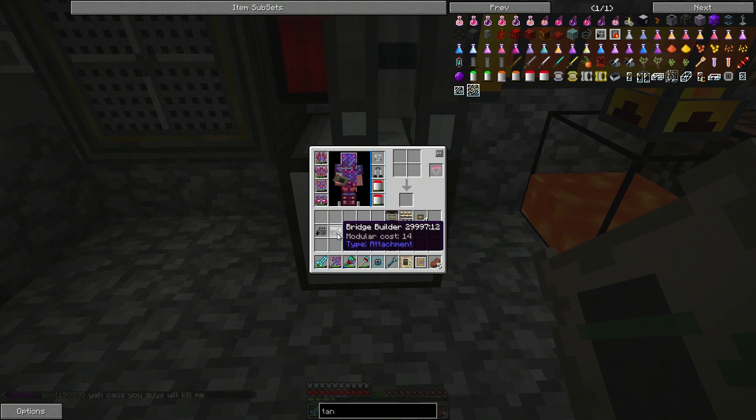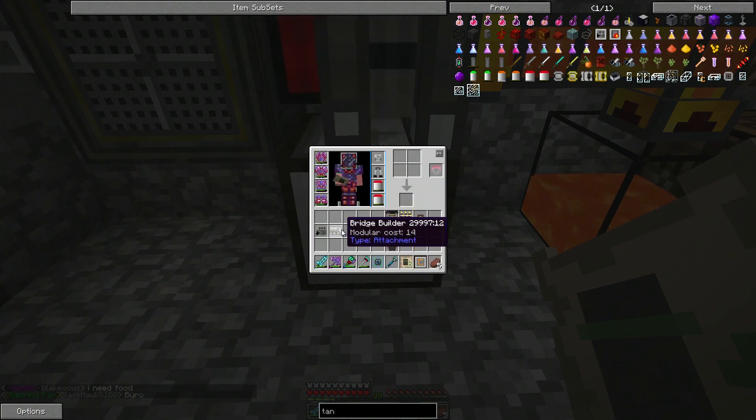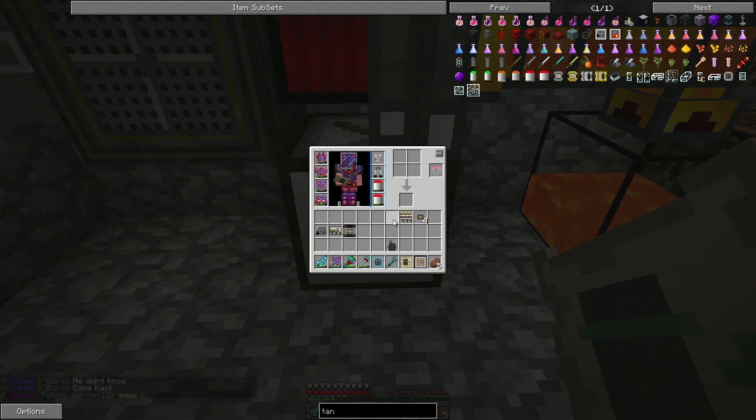We also have the bridge builder. The way it works, you need some bricks, some redstone, and a simple PCB — one of the basic things in Steve's Carts. What the bridge builder does is, say the cart comes up to a ravine — a hole that could stop your cart. Well, now your cart is just going to dig right over the hole. It's going to use cobblestone or whatever utility it can use and place that bridge right over there. We've got a large railer — there are two types of railers: the railer and the large railer. The large railer is just a bigger, better version that can hold more internal rails inside of it.